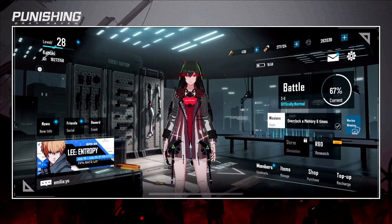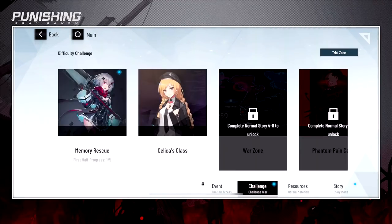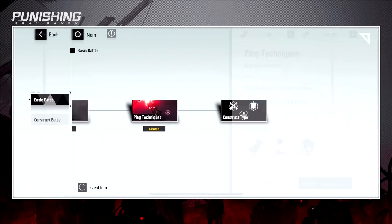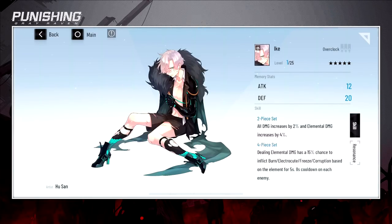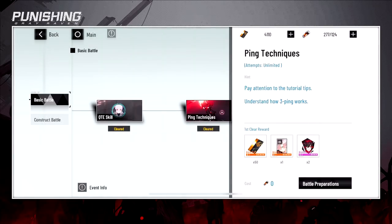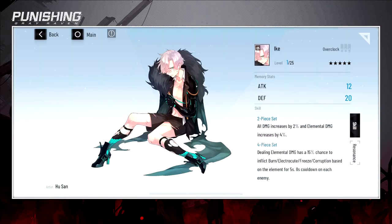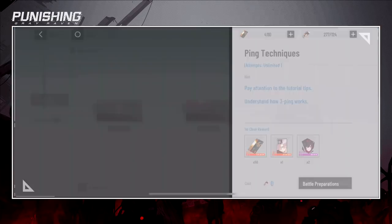These cards right here you get completely free by farming Cecilia's missions. Go to Battle, then go to Challenges, and do these challenges. The rewards are five-star cards that do a lot — this one increases all damage by 2% and elemental damage by 4%.